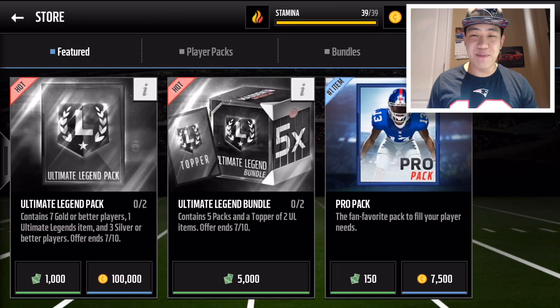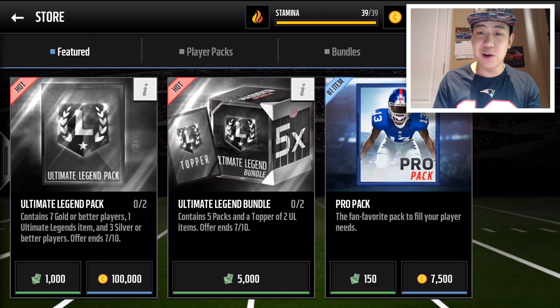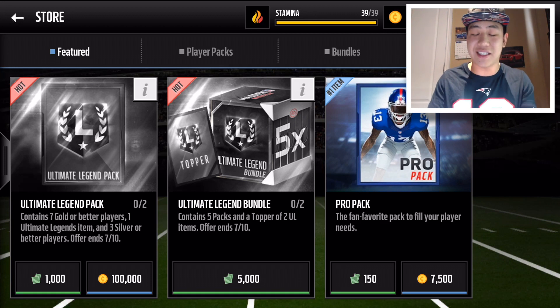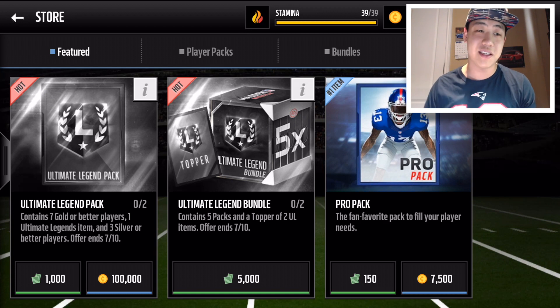Hey what's going on YouTube, it's Nick from Noobkill coming at you with another Madden Mobile video. We got the Ultimate Legend packs in stores. Unfortunately another week without the golden ticket Bo Jackson in the game — I'm really hoping that card comes into the game. We do have two new boss Ultimate Legends: Joey Porter and John Elway.